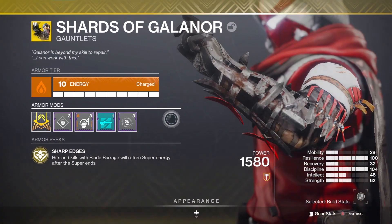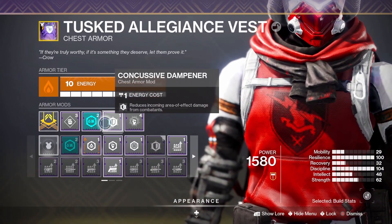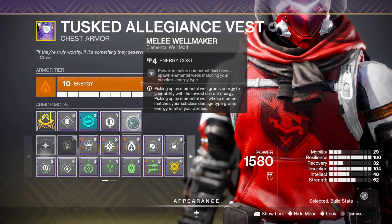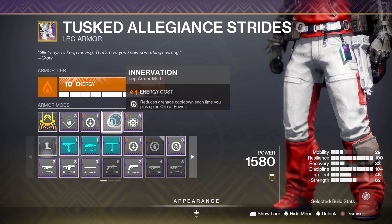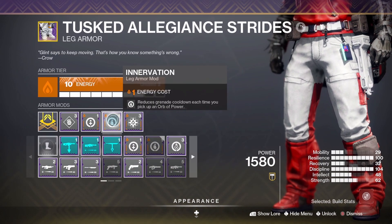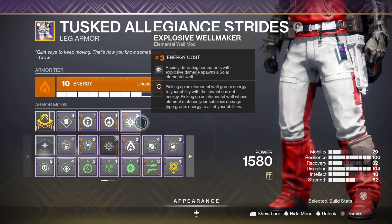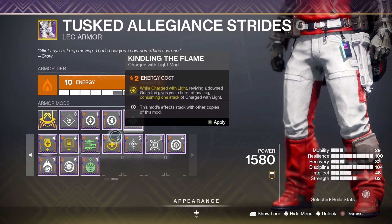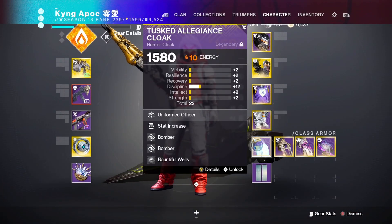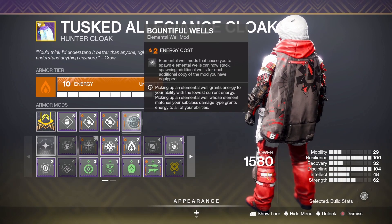For the chest piece I have Thermoshock Plating, Concussive Dampener, and Melee Well Maker — melee combatant final blows spawn elemental wells matching your subclass energy type. Most kills will be with throwing knives so we'll be getting wells constantly. For legs I have Recuperation and Innervation — reduces grenade cooldown when picking up an orb. I also have Explosive Wells. You can swap that for Firepower if you prefer. Then for the final piece, two Bombers and Bound to Bounty — elemental wells that cause you to spawn wells can now stack one additional well from each source.